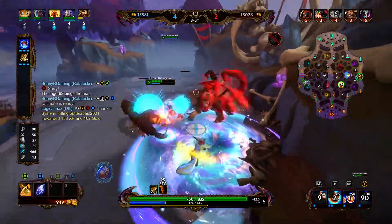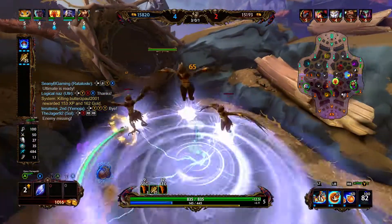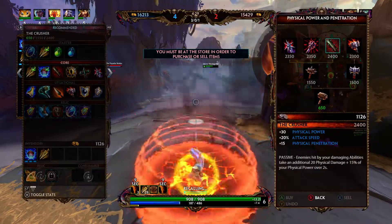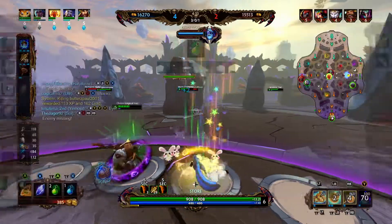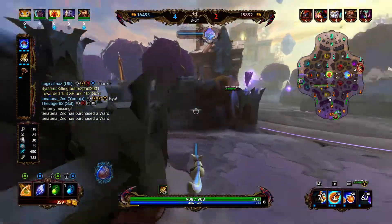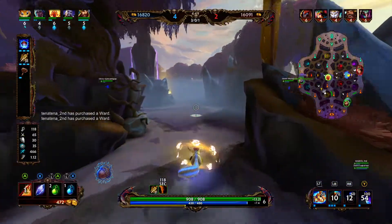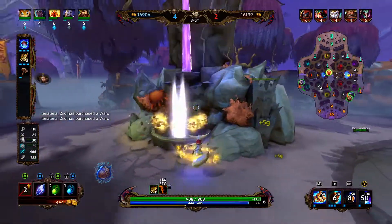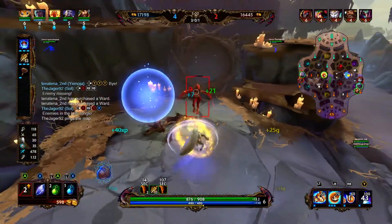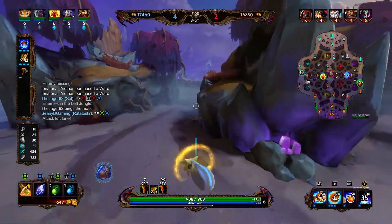We're going to hit these back harpies and then back so we can replenish our mana, buy an item, and start the next rotation. In this game they don't have nearly as many heals as they did in the last game, so we probably aren't going to be going Brawler's — we might be going Jotun's or the Crusher. The cooldown from Jotun's is going to be very helpful, but the bonus damage from the Crusher and the attack speed is also extremely helpful. So we've got a little bit of a decision to make. Brawler's Beatstick would still be viable and he'd still get good damage off — it's just that if we don't need it right now, we're going to buy it later.